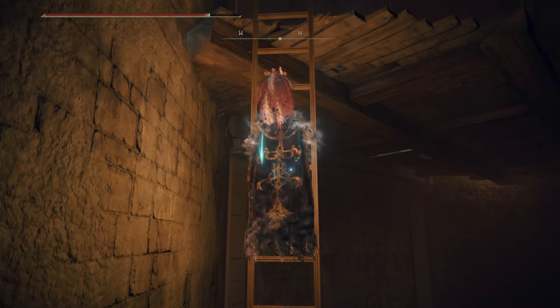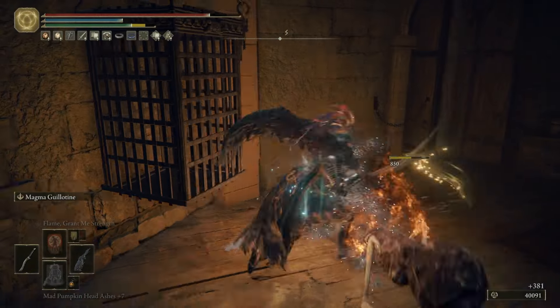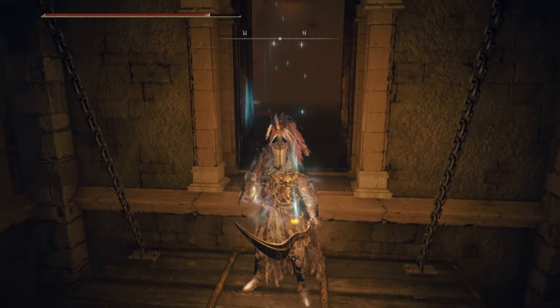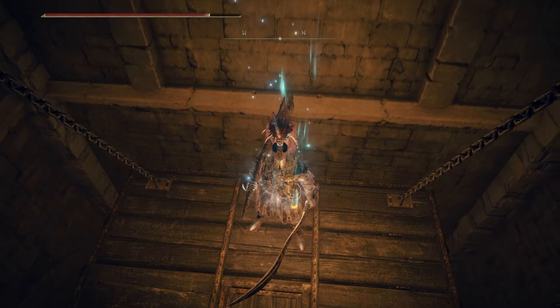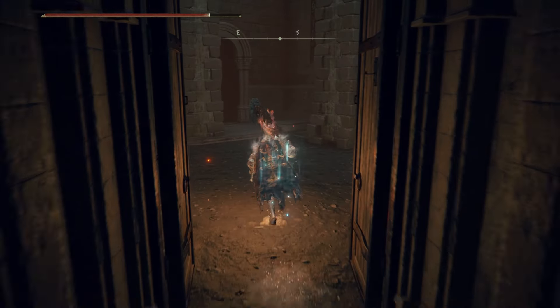Now you can go back up the ladder and out the door that we just opened. There'll be a Man Serpent in front of you. Once you've dealt with him, make your way up the stairs and into the next room, deal with that enemy, and then take this lift down. This has now opened a shortcut for you back to the Temple Site of Grace that we activated after killing the Godskin boss.